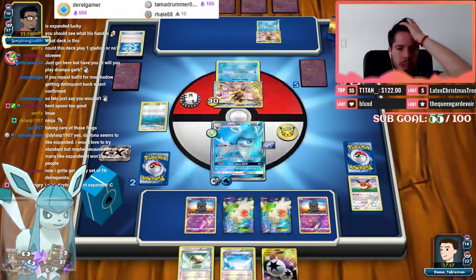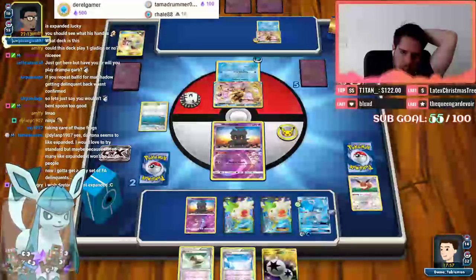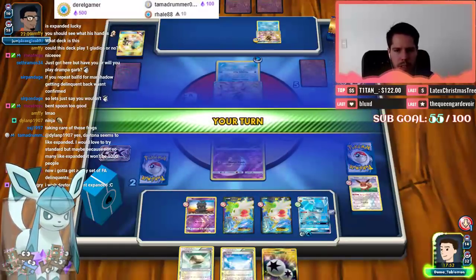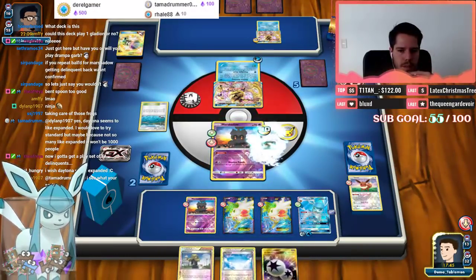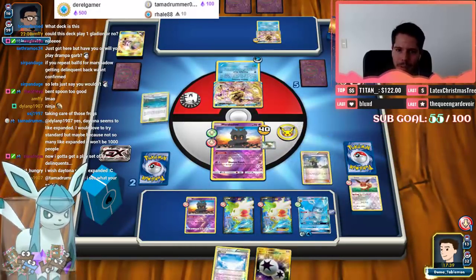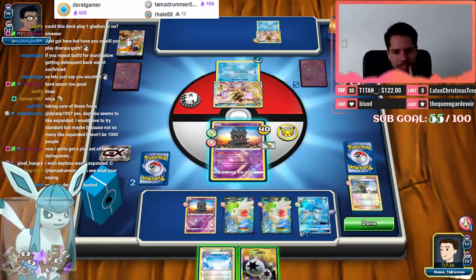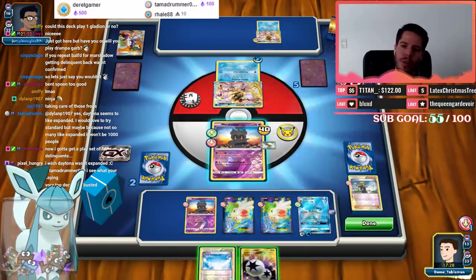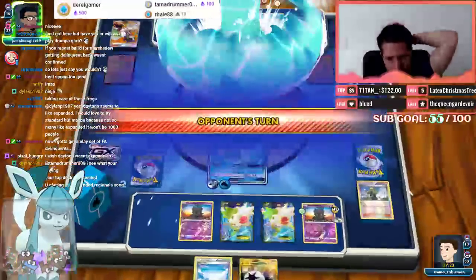At this point my opponent only needs to deal with one Glaceon, and if he has a basic Water we are out of luck. Counter Catcher — I think that might lose him the game because he didn't damage my Glaceon! And I top decked Delinquent! This deck absolutely hates Greninja — it's like, here you go, have the tool you need to win. Fourth Delinquent top deck — my top decks have been pretty busted. I'll pressure with Frost Bullet.